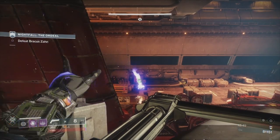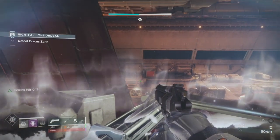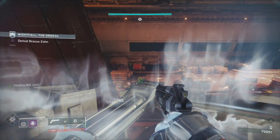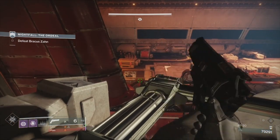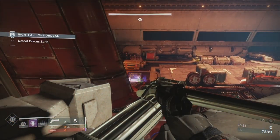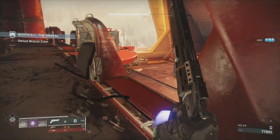I should have done this earlier — I thought the run was over, so I jumped up here. I knew there was ammo over the other side and hopped over. Now I'm safe from the Colossus — he cannot hit me. I can take the ads down here with grenades, and putting the Rift down helps me get my grenade back faster. Two down, one left — there we go, all three down. I jumped and got 18 ammo.